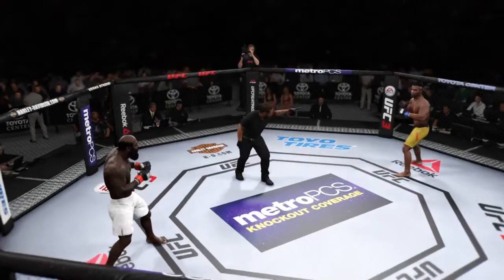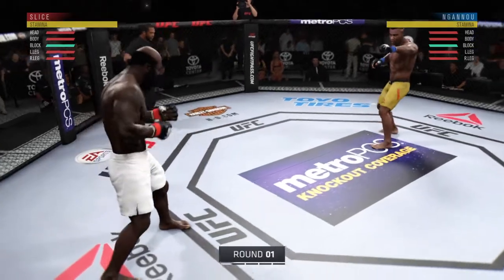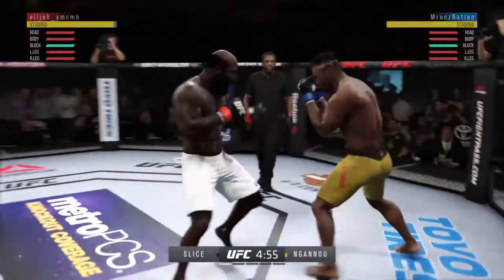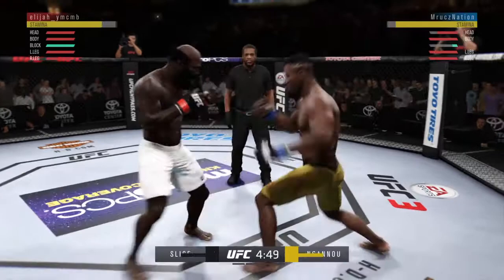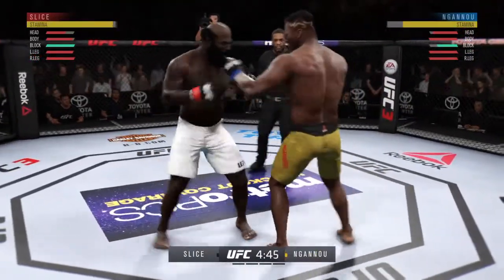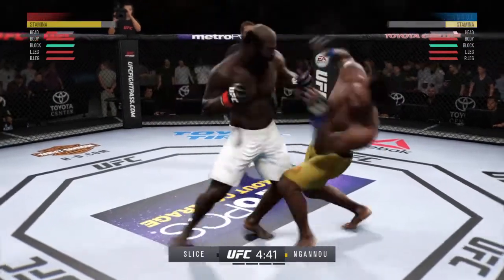You ready to fight? You ready? And we are underway. Try to establish that jab. Huge block there — the defense is holding up. Opens with the inside leg kick. Opens with the left hand and lands flush, and right behind it. Big shots being landed on both sides here.